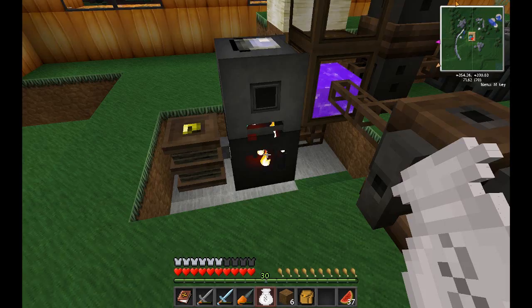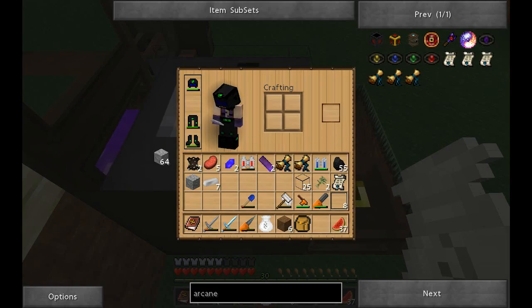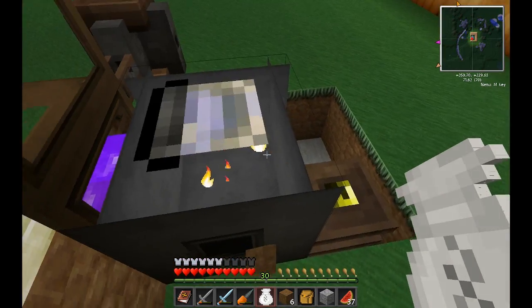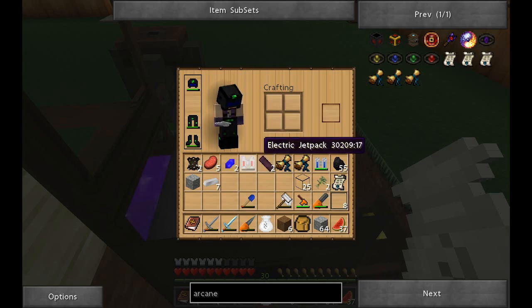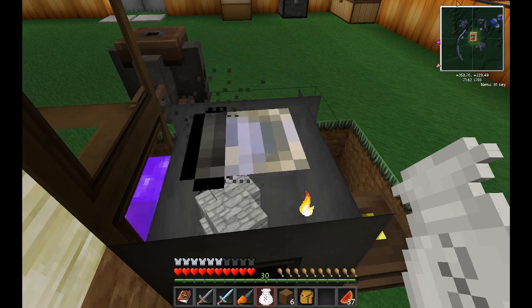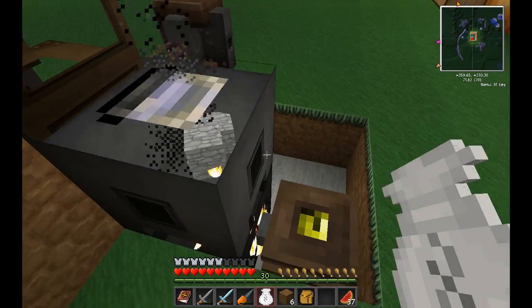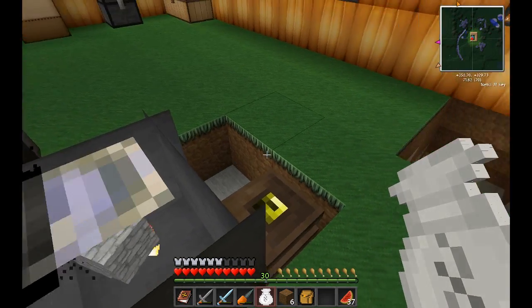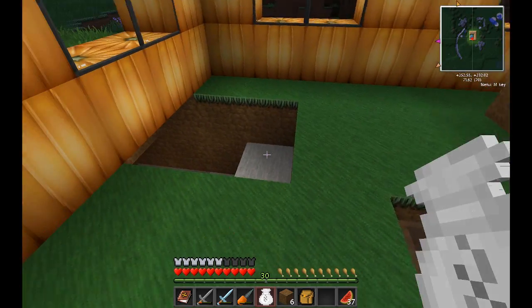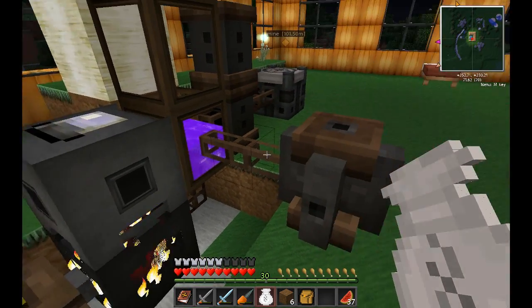Now we can come over here and throw something in the Crucible. Let's just throw this cobblestone in — I always seem to miss. The crosshairs need to be centered, then it goes in. There we go. So this Arcane Bellows is supposed to help the Crucible smelt stuff a little quicker, and there will be less taint in the whole process. I didn't put this in the best spot — it's awfully close to the stairs — but for purposes of showing how it works, it's okay.